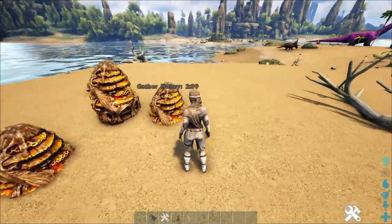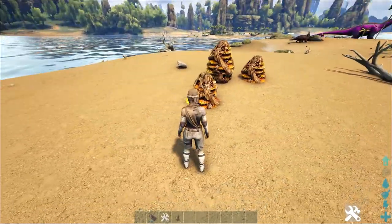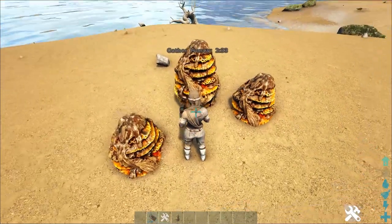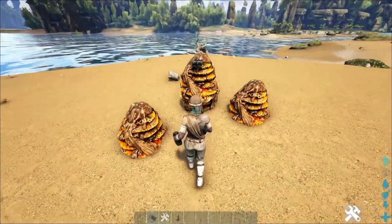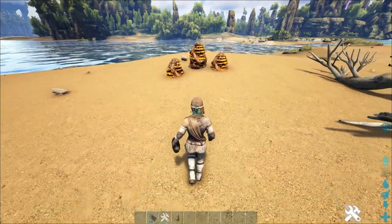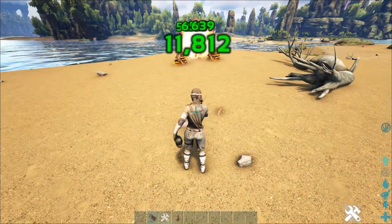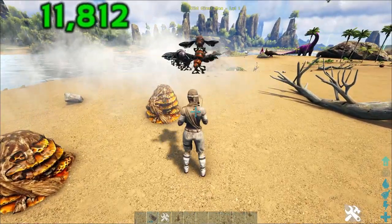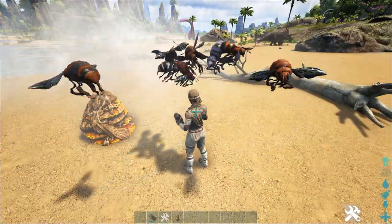wear bug spray, and then just follow them around — that's the easiest way. One of the hardest things people have trouble with is breaking the hive. Let me show you how to do that: it's very easy. Throw down C4, back away from the C4, and boom — the queen bee is unharmed. She runs around and will try to attack you.